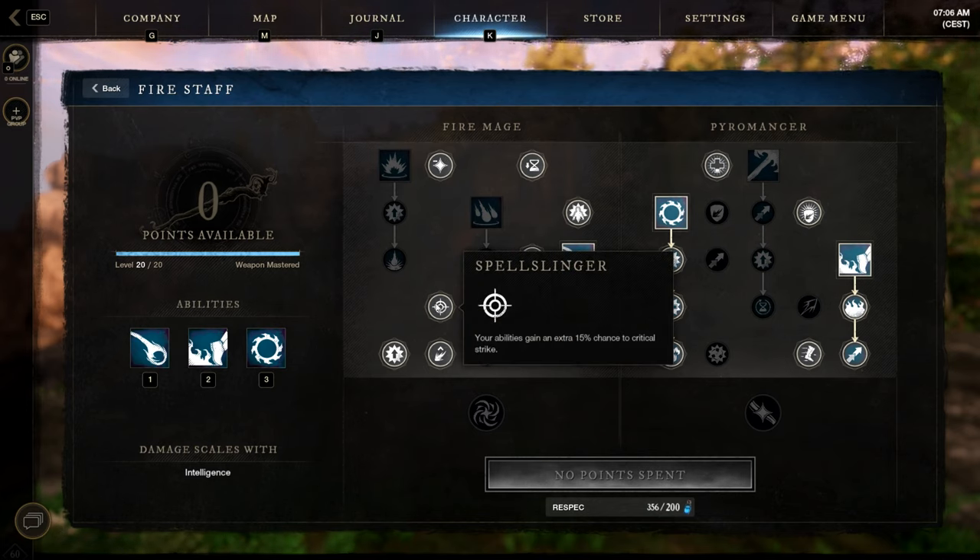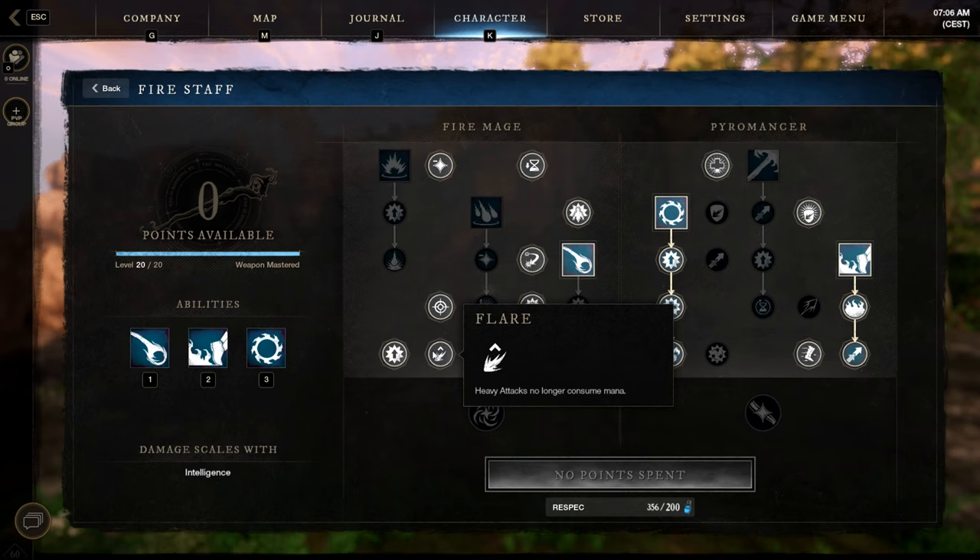Next one: Spellslinger — your abilities get an extra 15% chance to critical strike, another damage passive. Then Flare — heavy attacks no longer consume mana, super super powerful and really important. You have to use this for sustain.